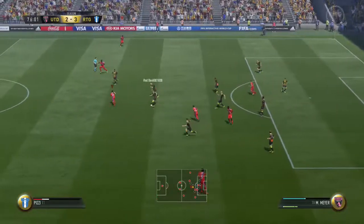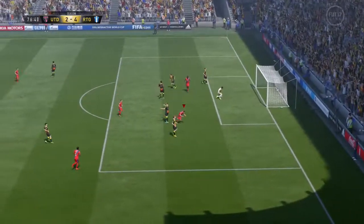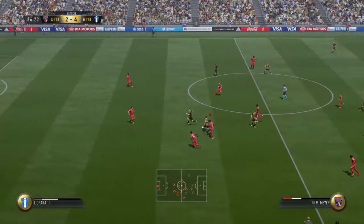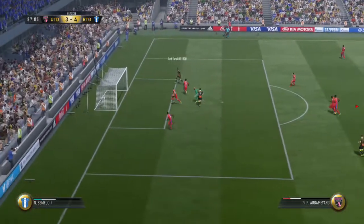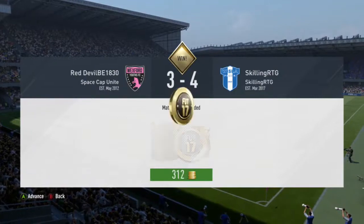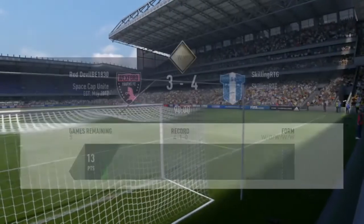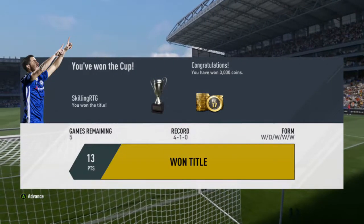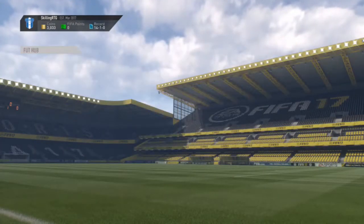From a corner our opponent gets another goal to make it 3-2, so I decide to score again to get a two-goal cushion — Aguero completing his hat trick. Late on the opponent pulls it to 4-3 but luckily we hold on for the win. Aguero gets man of the match again — I feel like I've said that so many times in this video. Aguero is just so good and I've never actually used him before this. I might get him on my main account or do a review of one of his cards — let me know in the comments if you want to see that.